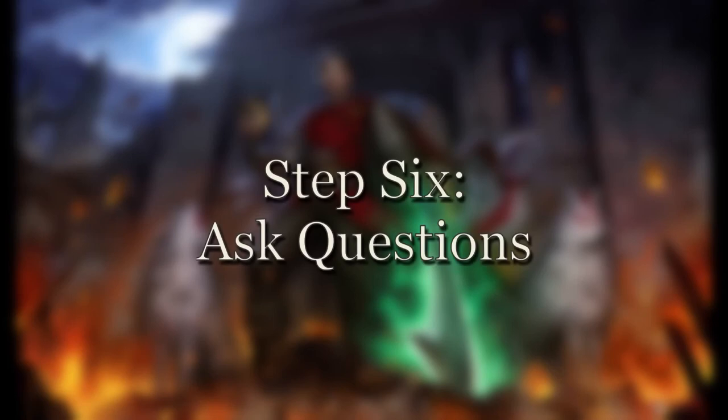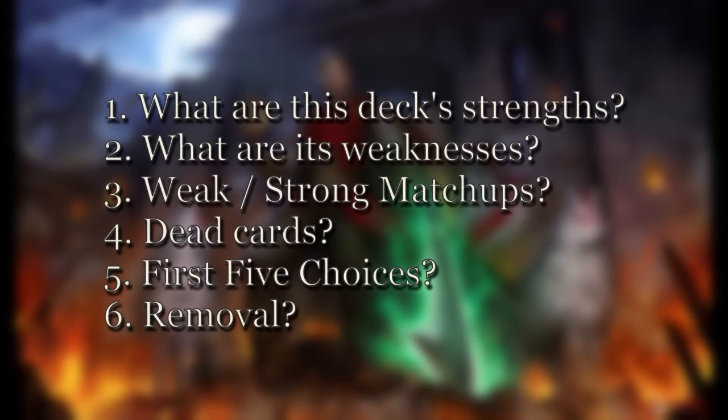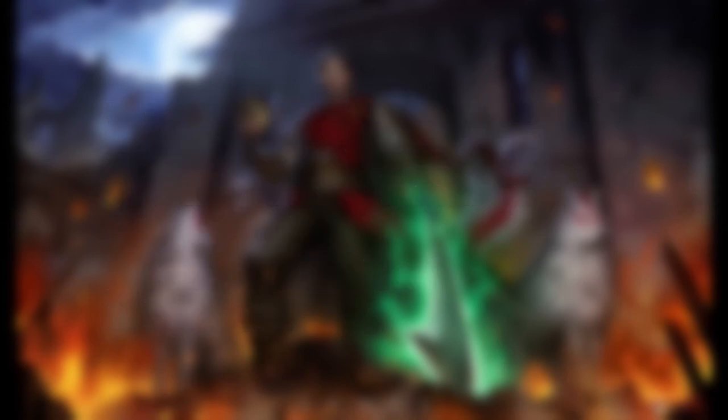Step six: ask questions. Now that you have a full or near-complete deck list, ask yourself critical questions: What are this deck's strengths and weaknesses? What matchups will it excel in, and which will be really difficult? What cards are most likely to be dead draws? What does my best First Five look like, and what alternative First Five options do I have? Do I have enough removal? Do I have a good balance of conjurations and allies? Do all these cards support my win condition? Asking these questions before testing can help deal with potential problems early, though many answers will only come with actual play.